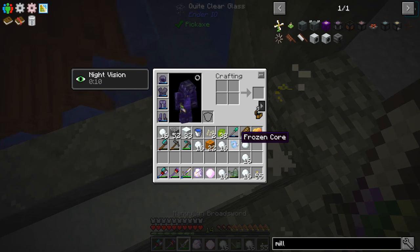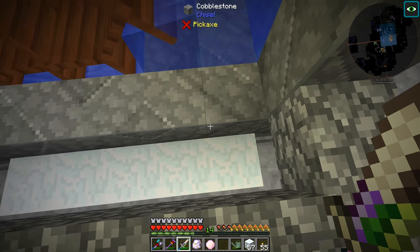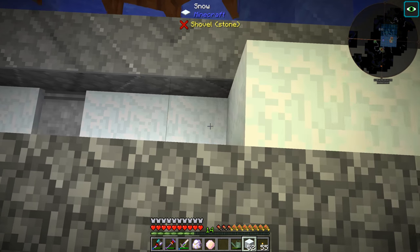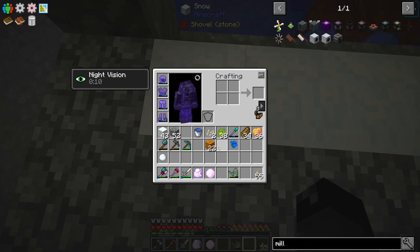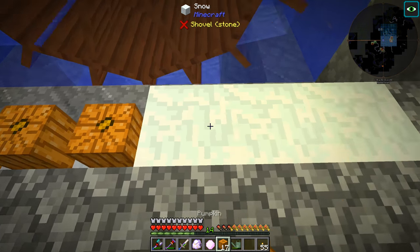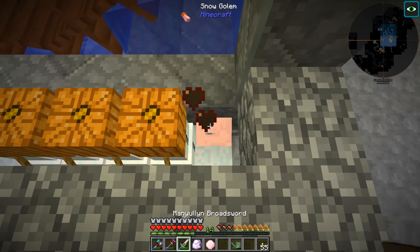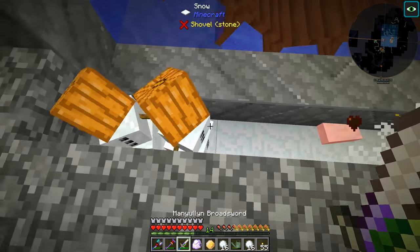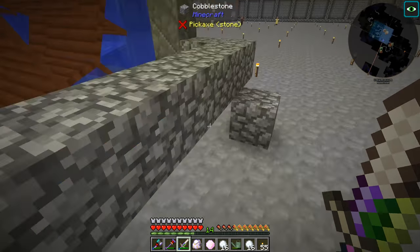Making more snow blocks from the snowballs. We fell down into the snowman area - don't want to be down there with them. Trying one more row hoping to get the final frozen core. Killing more snowmen - not yet. We'll just do this a few more times until we get it and then we'll be back.